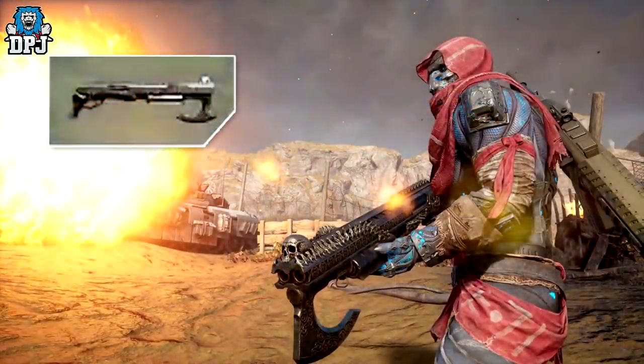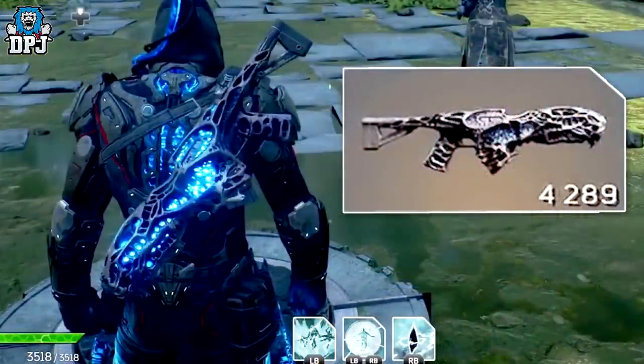Next up we have this pump action shotgun with an axe light blade on the front of it — looking absolutely cool. This one I'm pretty sure is called the Guillotine. After that, this assault rifle which, via a snippet of gameplay, you can see pulses with electricity. I cannot wait to get my hands on that one.